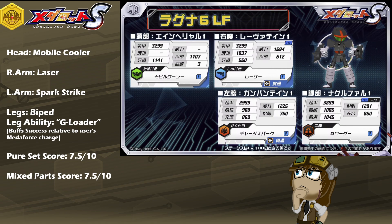Biped legs mean that Ragna-6 Left Form will have very solid coverage across most terrains, and arguably very diverse coverage across all terrains. When it comes to numbers, he's actually not too shabby either, despite being a relatively streamlined design. With base armor at about 3300 for the head, 3300 for the right arm, 3000 for the left, and 3900 for the legs, he's just a little squishy in the HP department, so a little caution is advised as he may struggle to stay alive with the relatively low armor.